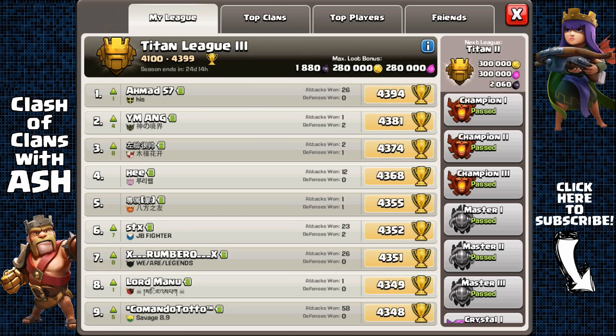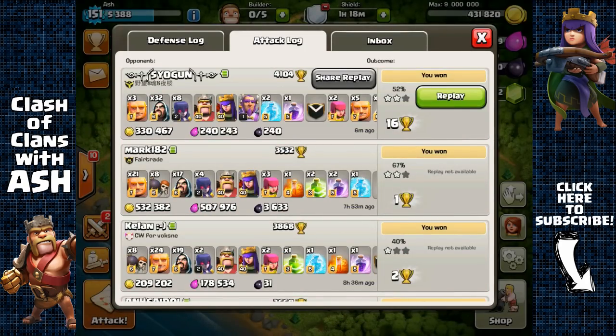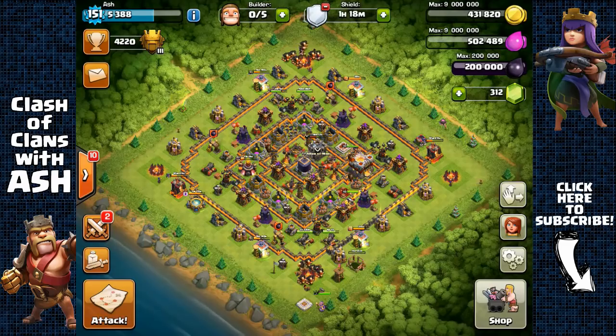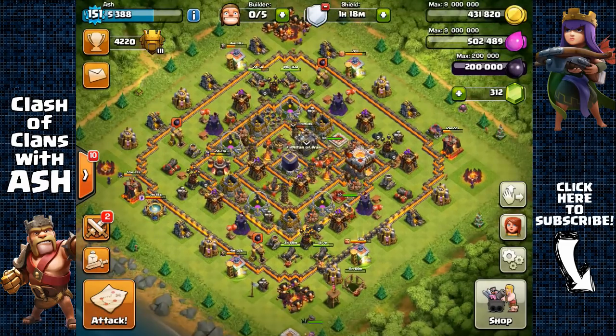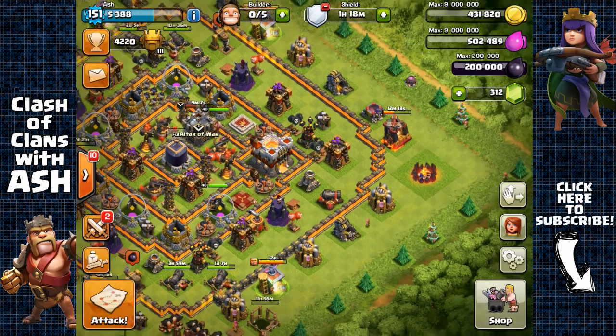Lots of resources — 330,000 plus 240,000, that's around 570,000, and 16 trophies in Titan. But that's not all — the Titan 3 loot bonus increased to 280,000 each, so in total I got 560,000 plus the 570,000, which is over 1 million in just that one easy raid. This is incredible, I'm really enjoying my time right now.